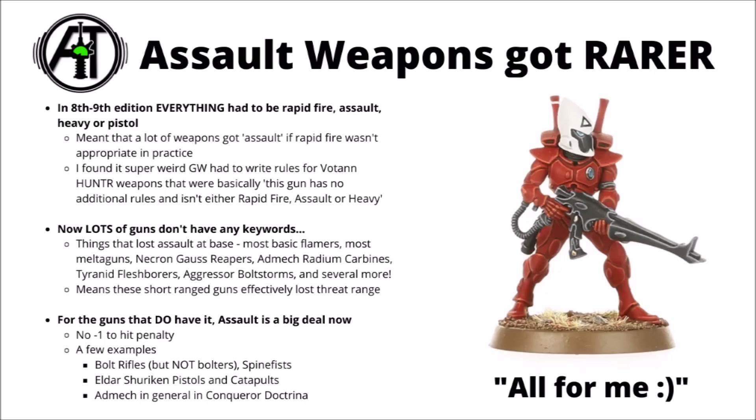It's interesting which things do get the Assault keyword compared to the ones that don't. It seems the vast majority of basic faction guns that had it don't anymore, but interestingly we've got it on Bolt Rifles — though not standard Bolters — Tyranid Spinefists despite also being Pistols, and recently on Eldar Shuriken Pistols and Shuriken Catapults. Admech in general seem to have the most access to it, as they can have it literally army-wide in Conqueror Doctrine, weighing it up against the ballistic skill boost of the Heavy weapon keyword. For weapons that do have it, you get to move an extra D6 inches towards objectives or the enemy while still firing to full effect — making the choice between extra movement and any shooting at all a much bigger consideration.